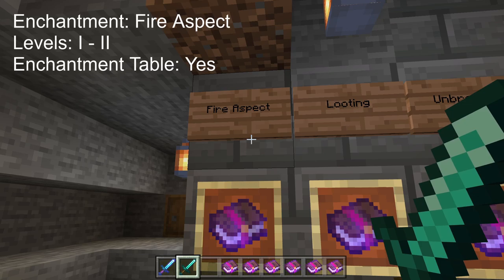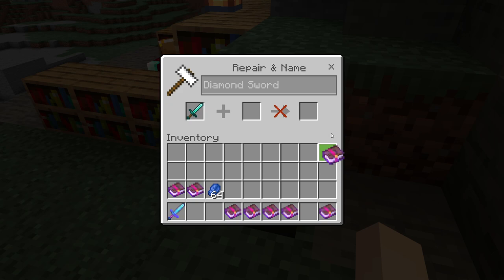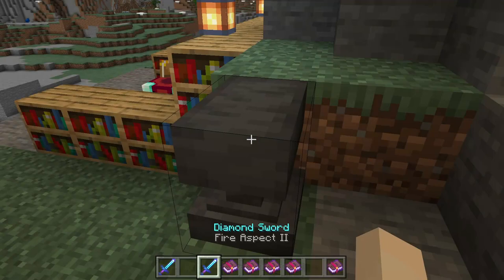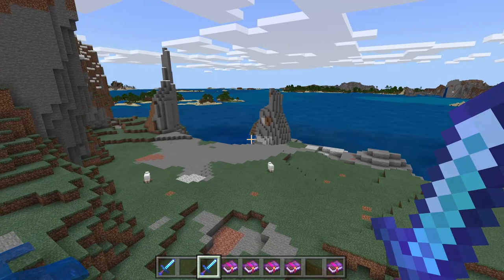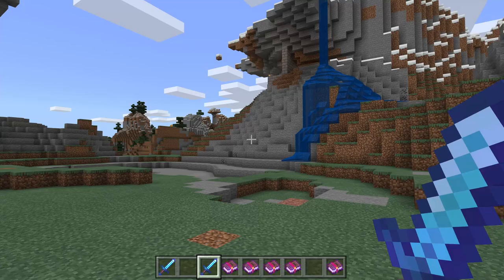First of all, Fire Aspect. Fire Aspect is an interesting one. It goes up to level 2, and this makes your sword really, really good at starting fires. It even cooks the meat. Isn't that interesting?